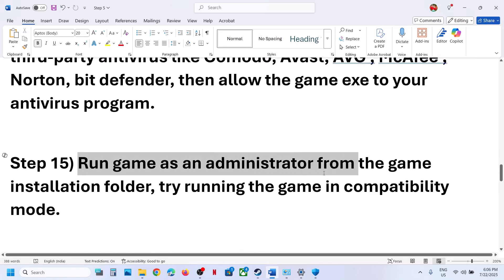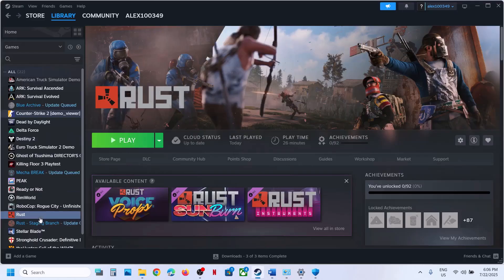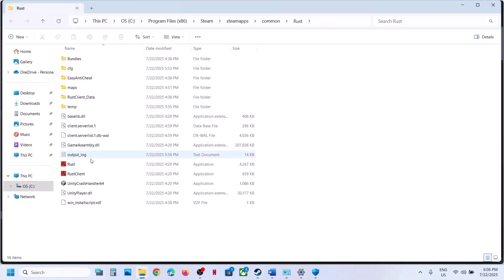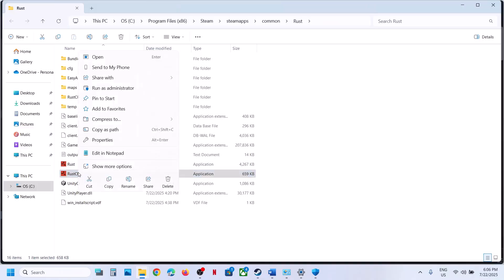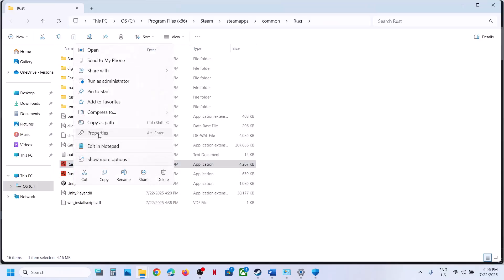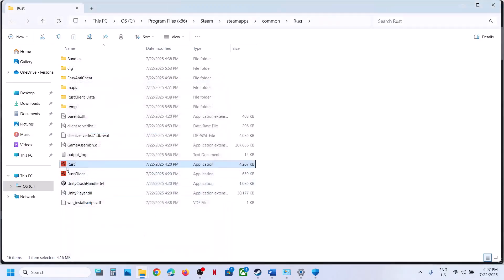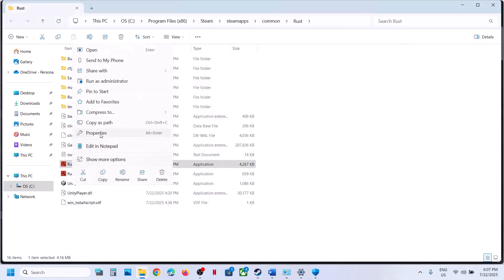Now run the game as an administrator from the game installation folder. Right-click on the game, select Manage, Browse Local Files, and launch the game from there. If still not working, right-click the game executable, select Properties, go to the Compatibility tab, check the box that says Run This Program as an Administrator, hit Apply, click OK, and launch the game.